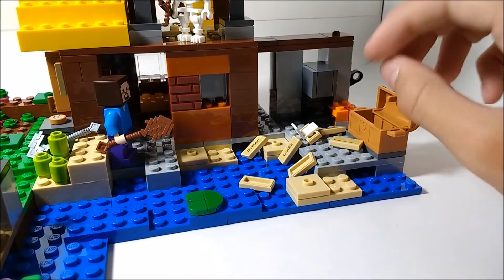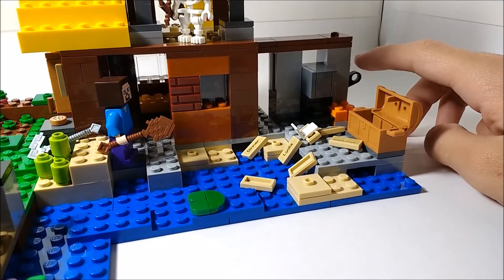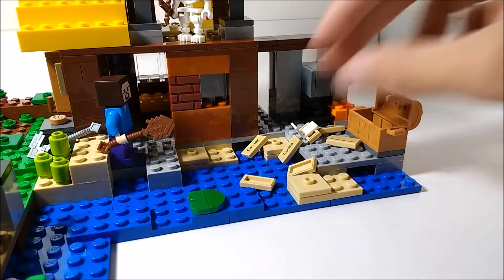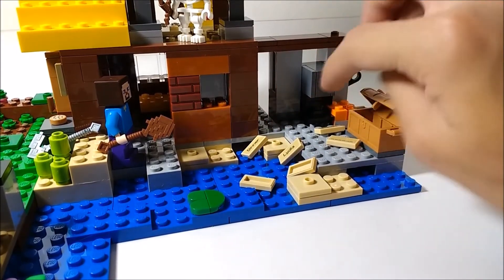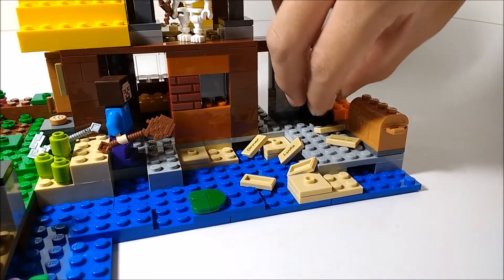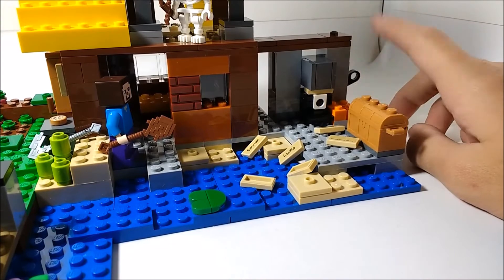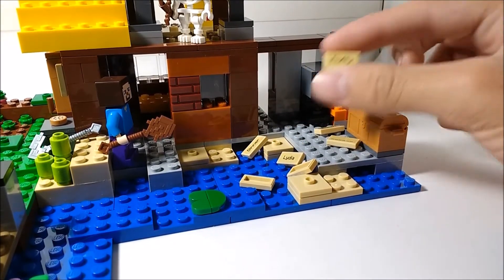Right here we have the anvil, and there's actually a play feature — a little lever on the side. If you push that down, that block goes up, and when you let go it goes back down. The way you put a name on a name tag in Minecraft is you put it in an anvil and rename it, so this is simulating that function. You would just put it like that and imprint the name on it.